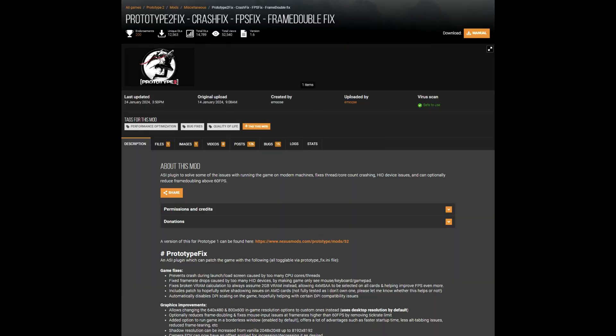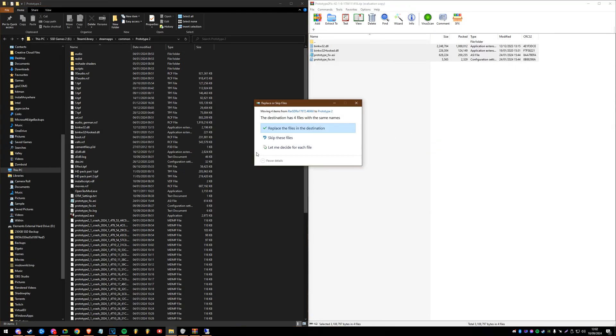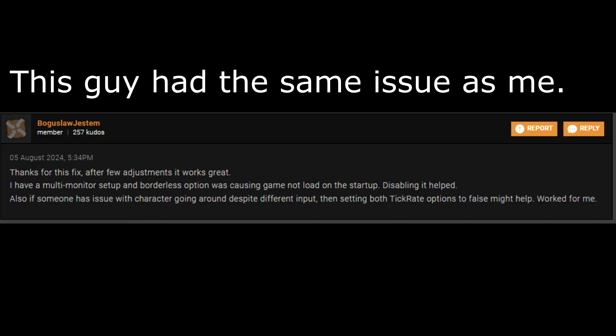The primary thing to try here is the Prototype 2 crash fix from Nexus by Emus. I tried it myself without any tweaks and fixes applied, and my god, it worked - with a minor tweak to the INI file. You'll want to download this mod and extract its contents to the Prototype 2 installation folder. Overwrite any files, but before you do that, make sure you back them up. Open the Prototype fix INI and ensure you set borderless mode to false. I was receiving a black screen due to this - it appears to be bugged, so I recommend staying away from it.